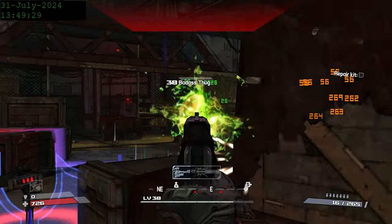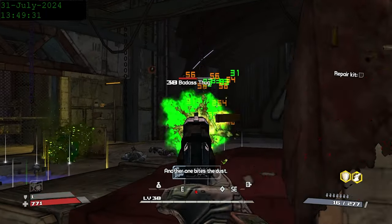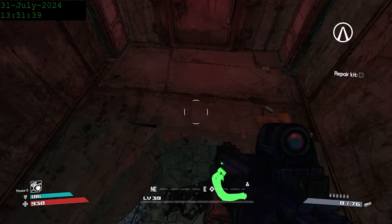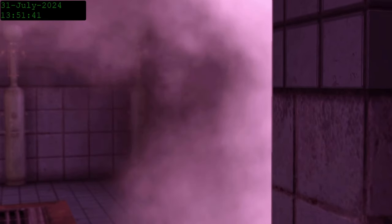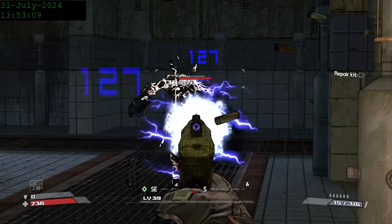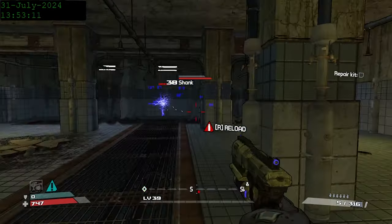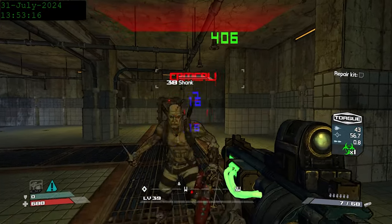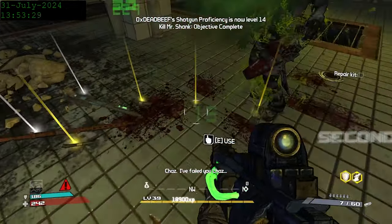We get back to the area with the two thugs and take our time, putting corrosion and fire on them and waiting behind cover. We hit level 39 and jump in to fight Mr. Shank right afterward. Shank is like the opposite of Sledge — he moves fast, has a really tanky shield, and hits with fast and low damage melee attacks. Using Chrom's Sidearm we take care of his shield, then switch to the Blister to deal the finishing blow.